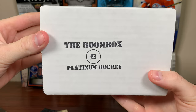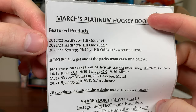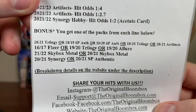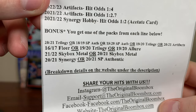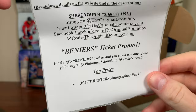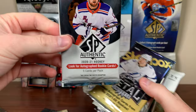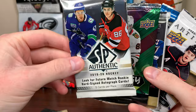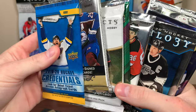Let's check out the Platinum Boombox Hockey for March. Platinum Boombox — taking these out. There should be some spice in here, and there's a lot of ores. Featured products: 2223 Artifacts, 2122 Artifacts, 2122 Synergy. Bonus — you get one pack from each line below: 2021 Trilogy, 1819 SBA, 1920 SBA, 1920 Trilogy, or 2021 Artifacts. Then 1617 Fleer or 1920 Trilogy or 1920 Allure. And 2122 Skybox Metal or 2021 Skybox Metal — hopefully 2021. Also 2021 Synergy or 2021 SBA — hopefully 2021 SBA. We got: 2021 SBA instead of Synergy — massive positive. Looks like 2122 Skybox instead of 2021 though. 1920 Trilogy, 1920 SBA, 2122 Synergy, 2122 Artifacts, 2223 Artifacts, and 1920 Credentials — some very solid packs.